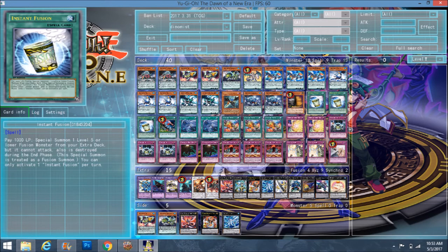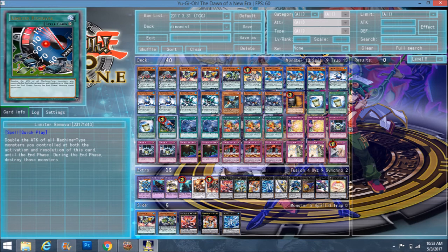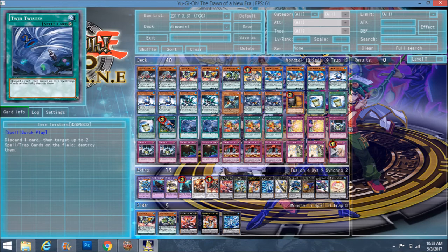I play one Maxx C because this deck isn't that fast and could use more draw power. Triple Instant Fusion — they're all machines and pendulums, so they can go to the pendulum zones on the back row — and also in case you need to go for the OTK. Double Twin Twisters for back row.